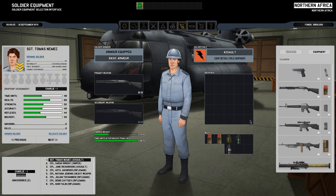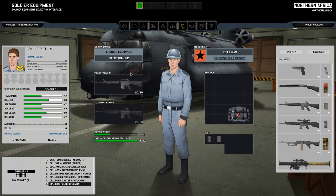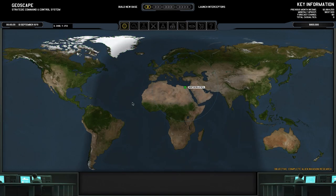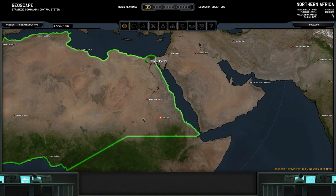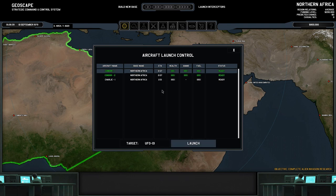We've got two Condors and I don't think we need to build additional interceptors right now. We don't have any vehicles — these are our soldiers, they're all standard. The guys going out on the first mission should be okay. We could change their equipment, give them rocket launchers or different weapons, but generally they're fine. Now we're going to the Geoscape. The date is the first of September 1979. We're going to speed up the time — oh god, UFO detected!